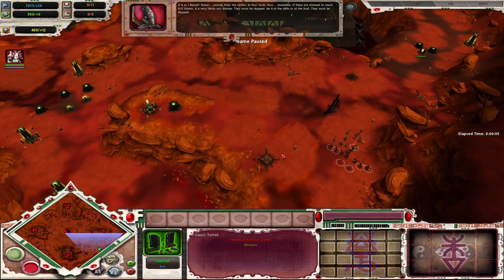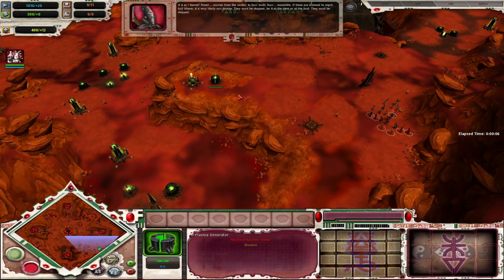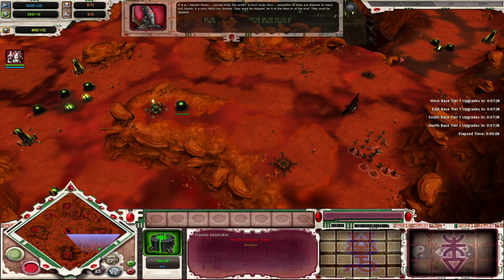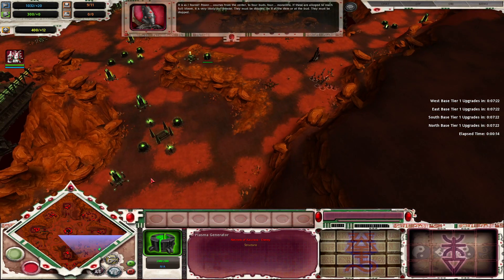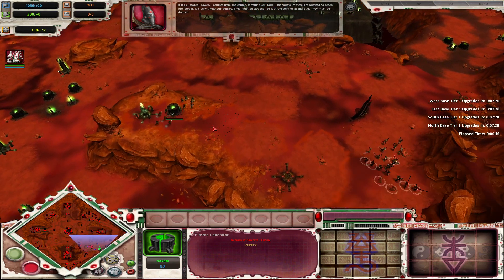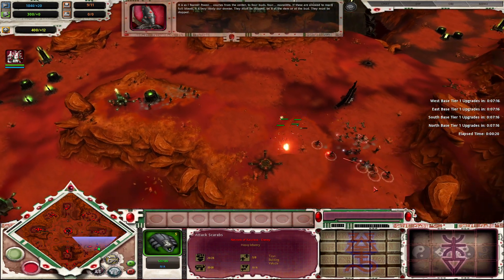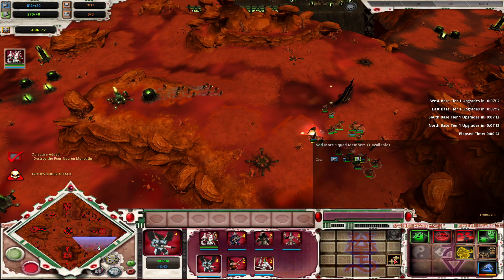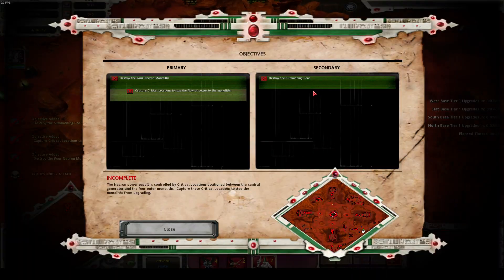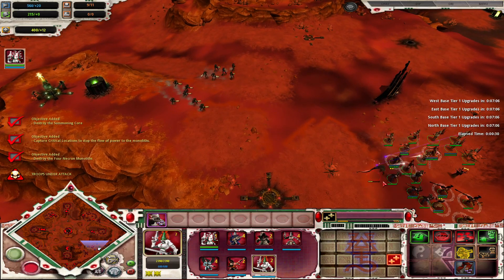This starts off from the get-go, where attack waves will spawn from one of four locations — either from the summoned plasma generator, or from three other spots on the map. These attack waves are much harder depending on the difficulty. On Brutal they are quite large, but on Easy it's simply some Scarabs, and on Normal it's some Scarabs and Warriors without the Wraiths.